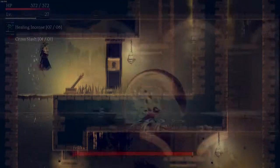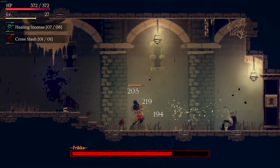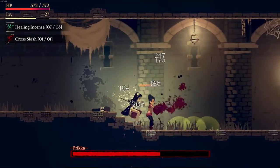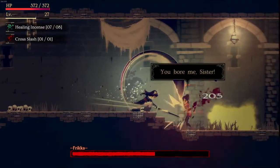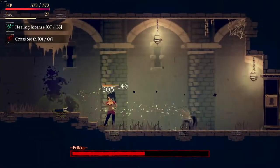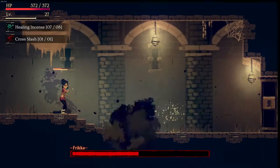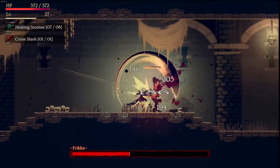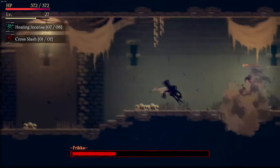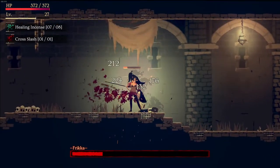Minoria very clearly takes inspiration from the Soulsborne genre, with Dark Souls seemingly being the main inspiration. Aside from the big white victory message when you kill a boss and the 'You Have Died' message looking just like Dark Souls, things like how powerful rolling is as a defensive tool, parrying to deliver devastating counterattacks, and having set respawn points scattered throughout all feel distinctly Souls-esque. To be clear, Minoria is not just 2D Dark Souls — it's much faster paced, exploration is different, and there's a lot more mobility — but the similarities are worth noting.